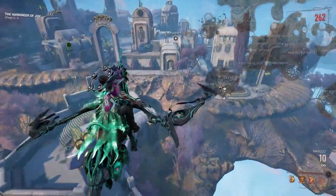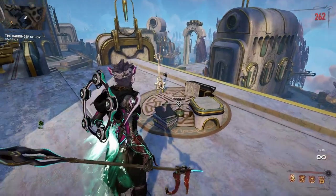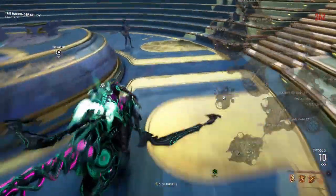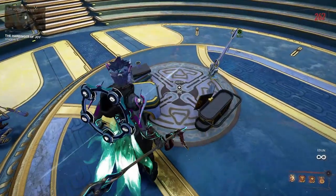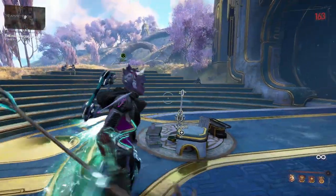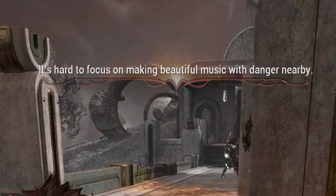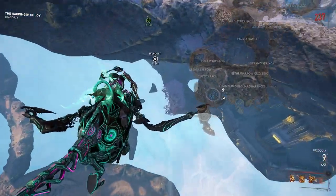Number five is in the King's Palace, right by the Starbucks. Number six is in the amphitheater, right on stage. You gotta clear the area of enemies or it won't let you play. Number seven is at Titan's Rest, underground.